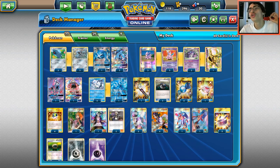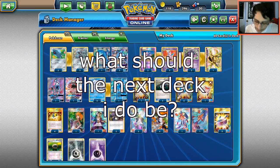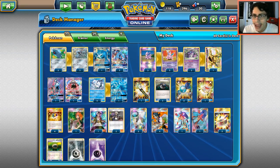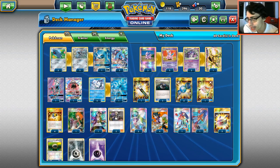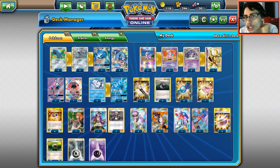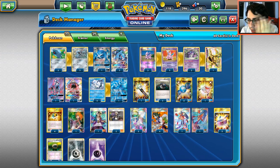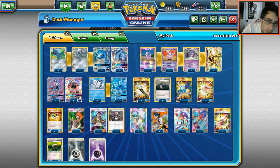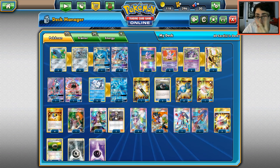Welcome back to a brand new video. It's another crazy combo deck episode. The first episode with Mega Steelix and Kiawe did really well, so thank you guys for that — it motivates me to make more. Crazy combo deck is a series where we use a combo of cards that blend and work well together, and we try them out to see if they're rogue-worthy.